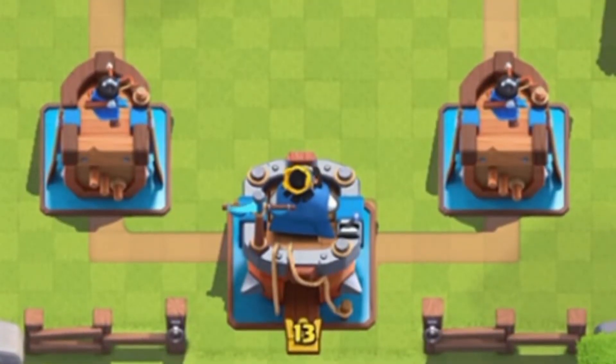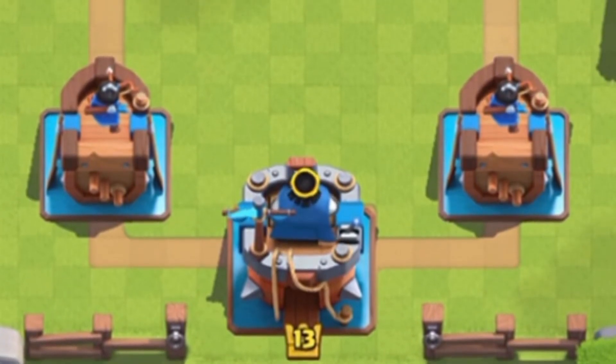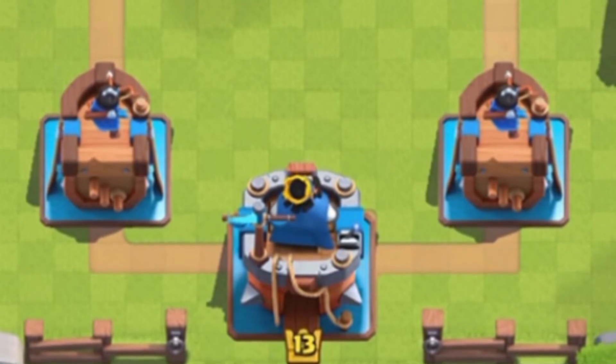Next up at number 13 we have the only other free tower skin, the Clan Boat Bastion, which was free to celebrate the release of Clan Wars 2 in season 15. It's probably the most common tower skin I see on ladder. I like the clan boat theme sitting on water, the oars on the princess towers, and the little sail on the king tower. One thing that annoys me is the hitboxes — spells are tricky to land on it — but it's a solid tower skin overall.